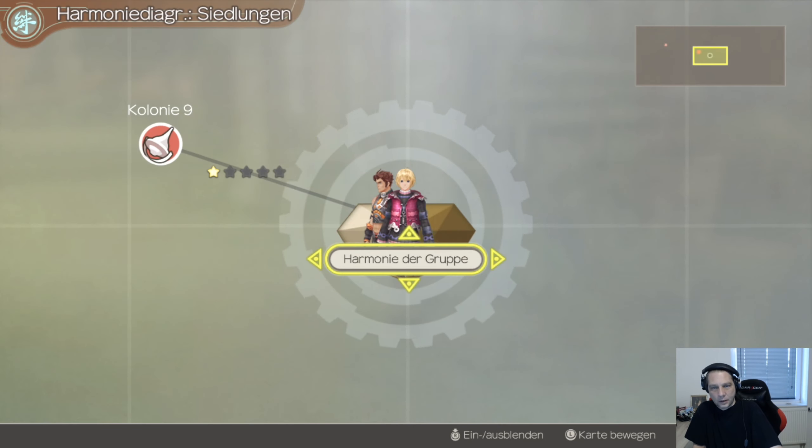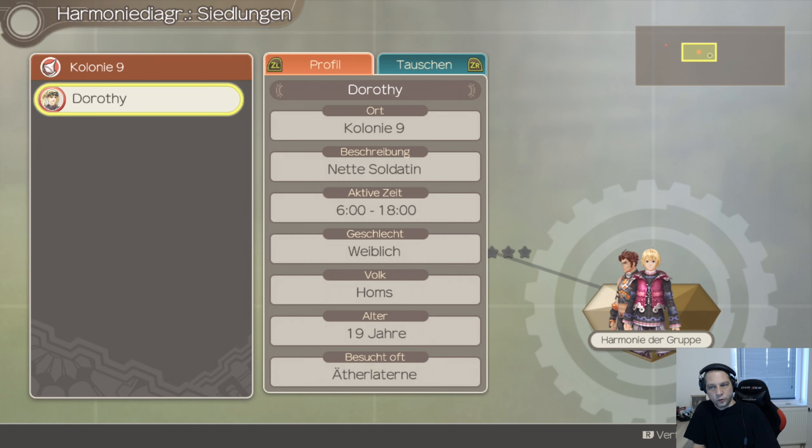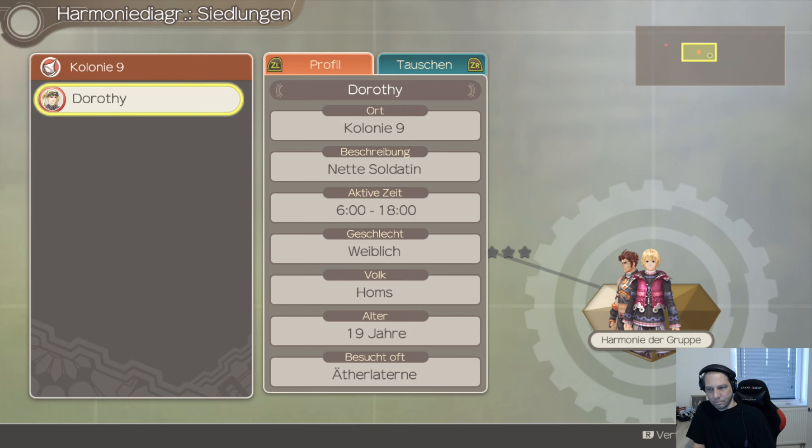Ammoniediagramm. Kolonie 9. Dorosie, Dorosie. Tauschen. Regner Schmuck und kleiner Panzer. Aktive Zeit 6 bis 18 Uhr. Nette Soldatin. Weiblich, Alter 19. Besucht oft Ätherlaterne. R-Verfolgung. Okay.